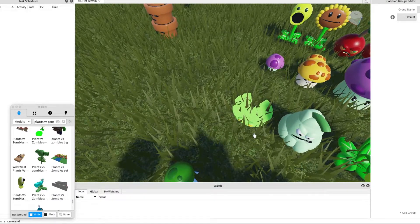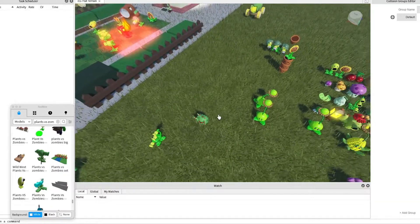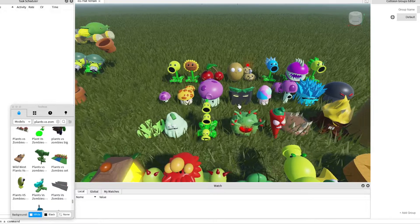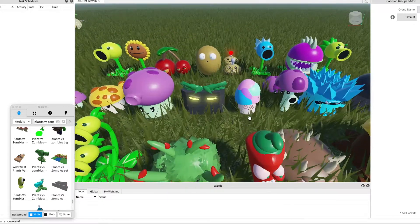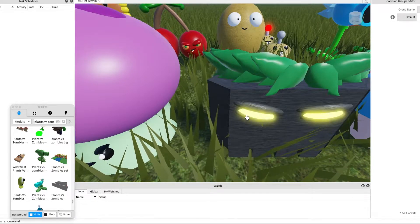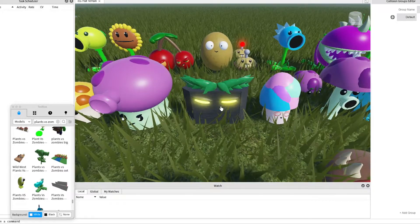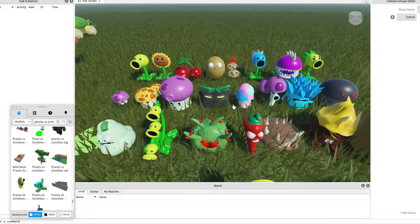This is a lily pad. You can place it in the water or you can place it online to get the cat tail. And this — I think it's the grave destroyer. It can be used so you can destroy places so you can get more space.